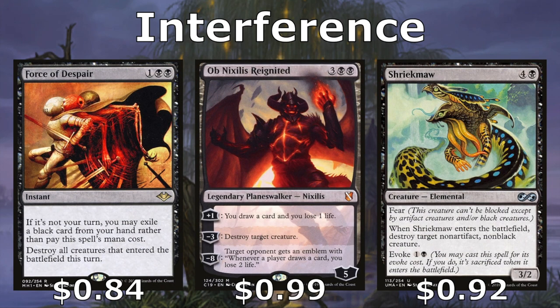We also have Force of Despair, which we can pay three to destroy all creatures that entered the battlefield this turn. It has the versatility that if it's not our turn, we can exile a black card from our hand to essentially play this card for free. So if somebody plays a spell to get a bunch of creatures on the battlefield in one go, Force of Despair is really going to set them back.